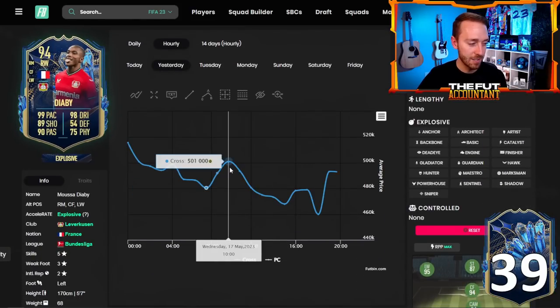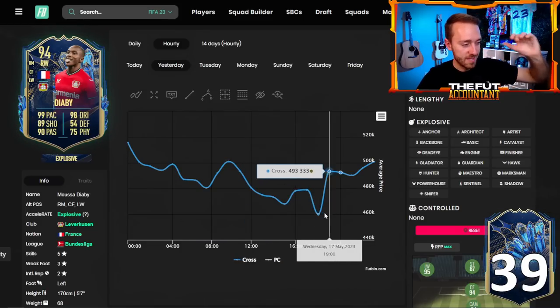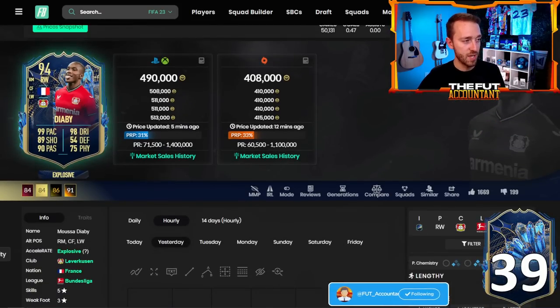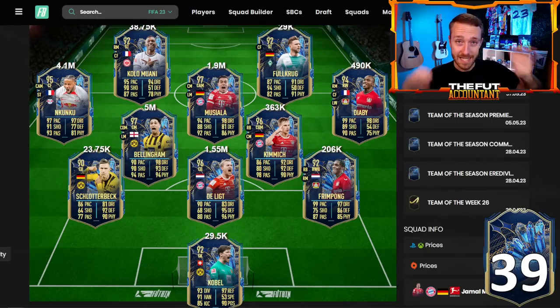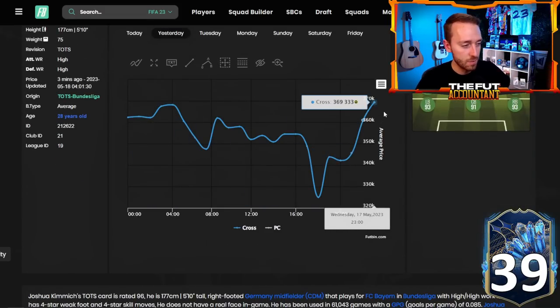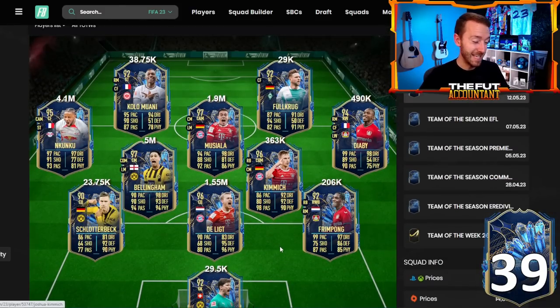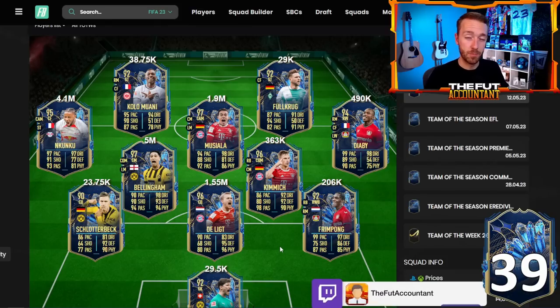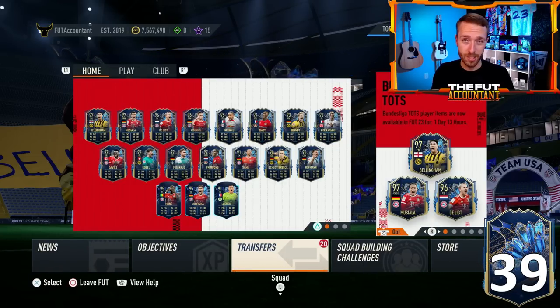The market today — Bundesliga TOTS cards were really low yesterday with a lot of panic selling. I sold right around that point because I wasn't wanting to hold on to those cards, and some of them jumped right back up afterwards. If you bought any of these cards yesterday for a flip in that low point, I would look to sell those cards today and not mess around with what is upcoming for La Liga, especially with all the SBC content. The leaks and Daily Icon SBCs 100% impacted these card prices.